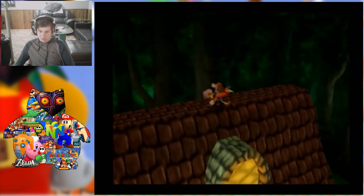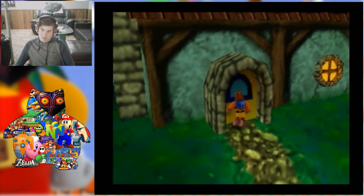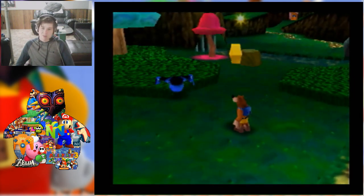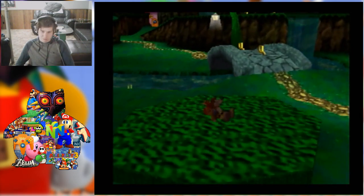Alright, I think that should be good for this house, unless this door is breakable. I think he might have actually changed the model for that frog, because usually it would be red — I don't think there's a blue model in the game normally.